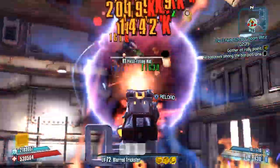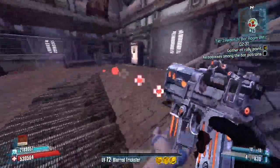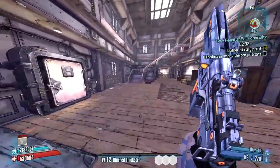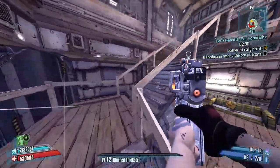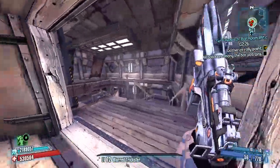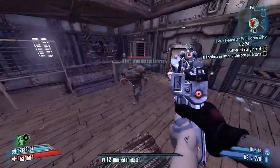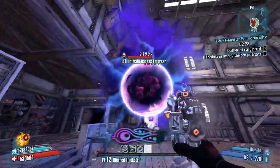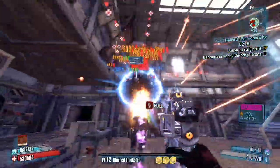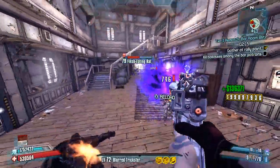We killed the bottom one there and it looked like we had done a little bit of damage to that top one as well. So now we're going to try to find one of those ultimate badass enforcers and see how quickly the Stalker is able to kill them. This gun does appear to have pretty high stopping power — I noticed that it was killing these enemies pretty quickly. Oh yeah, it's definitely very, very quick.